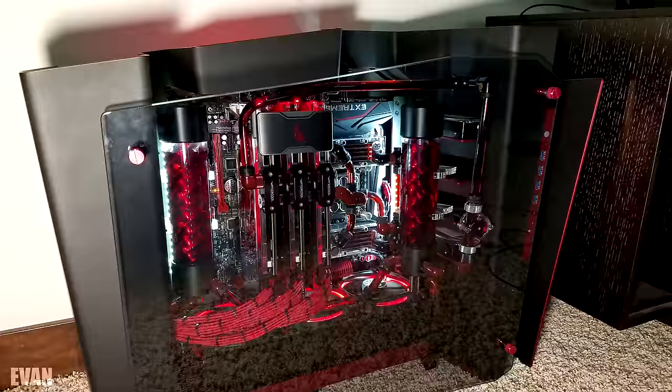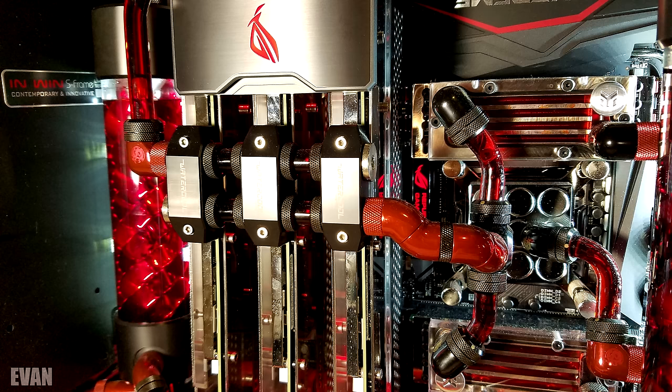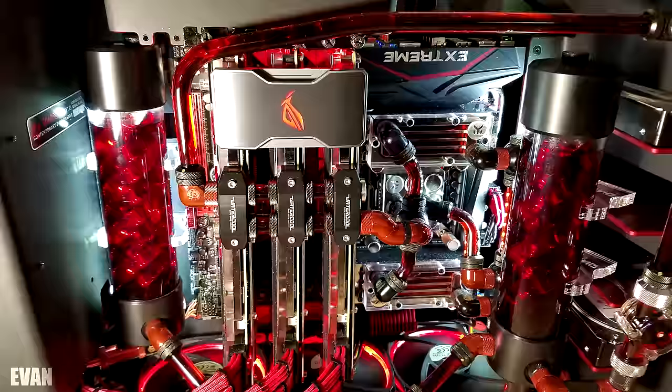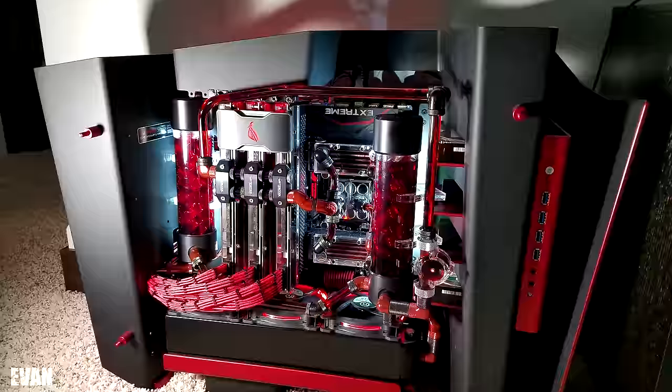Evan is next up with a sick black and red build inside one of my all-time favorite cases from Inwin, the S-Frame. In here we have the 5820K and not one or two but three Titan X's in SLI — god damn. Such a great job with cable management and maintaining consistency with the color scheme. I also like the really cool spiral effect for the liquid in both of the reservoirs. Even the RAM sticks are water-cooled. This is nothing short of amazing. For benchmarks it scored a 23,031, pushing off Alessandro and taking first place for this episode. A very gorgeous build no doubt. Thank you Evan for entering.